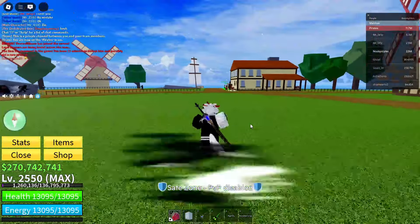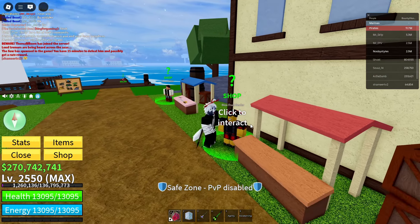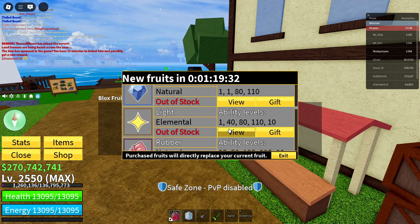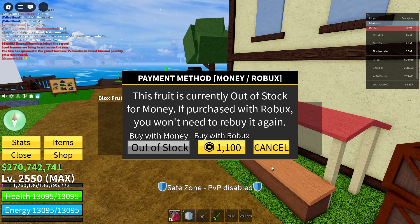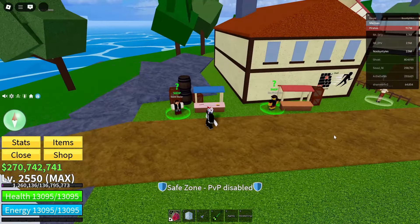Now to glitch out the Blocks Dealer, go to any Blocks Dealer on the map. Click on them, click Continue, click 'View Robux', click cancel, cancel, exit — just like that. Then click the black box.